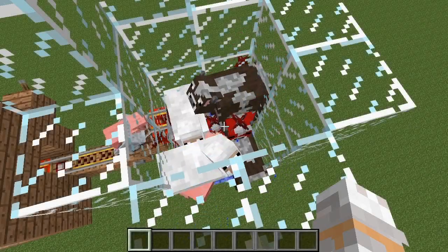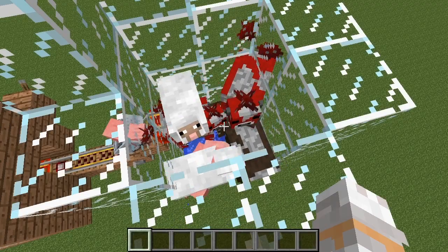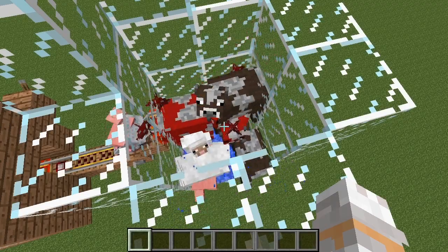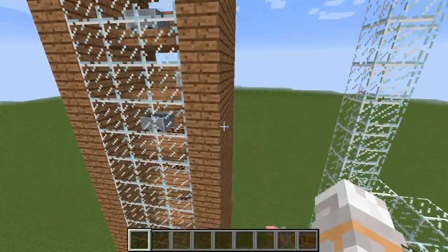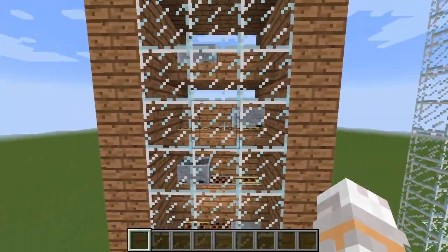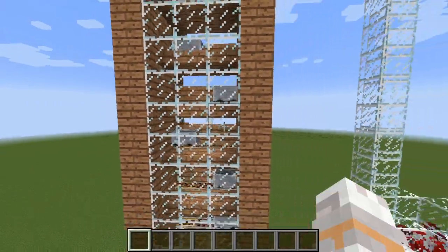Hello again! Another day, another video, and this time something survival friendly since I made a lot of command block heavy stuff lately. It's an elevator using the interaction between minecarts and activator rails that was actually introduced a few snapshots back, and not just in the newest one.